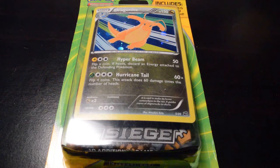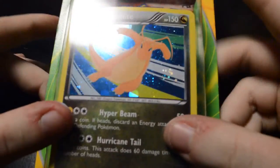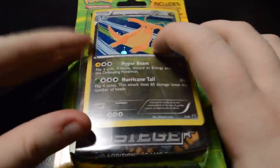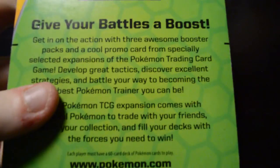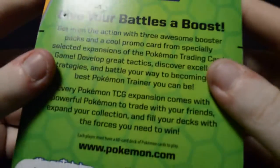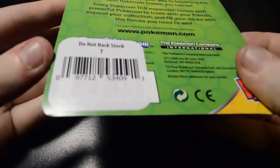Hello everyone, it's Lea Forimort here, and today we're going to be unboxing, or opening, a three-pack of booster packs. I'm not completely sure what's in here because I believe the back just has a generic blurb about Pokemon — probably just all repackaged packs. It also comes with a Dragonite promo card, so we're going to open it.